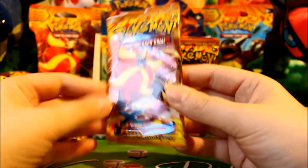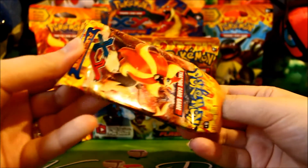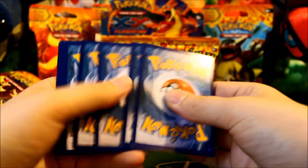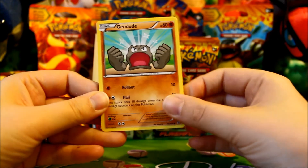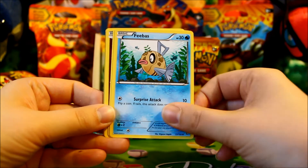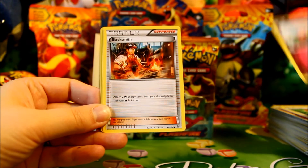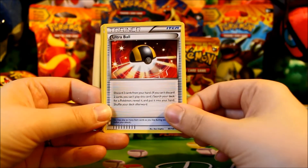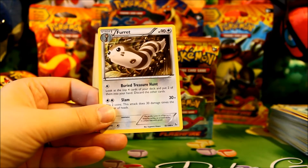Two packs left to go, still haven't seen an EX on this side, so this could be a very exciting finish or a very lackluster one depending on how it goes. Pack seventeen: Geodude, Fletchling, Feebas, Pidgey, Flaaffy, Blacksmith, Love Disc, Ultra Ball, a Reverse Donphan, and a Furret Rare.